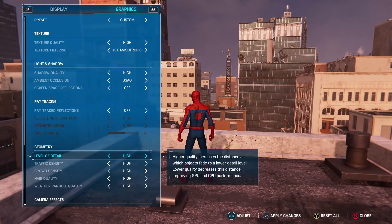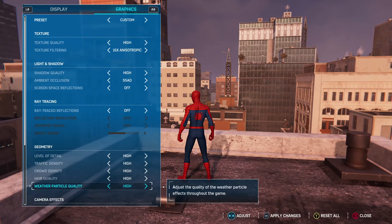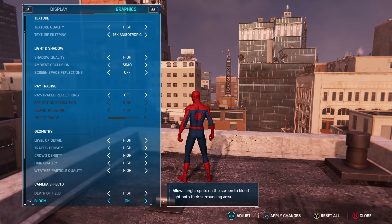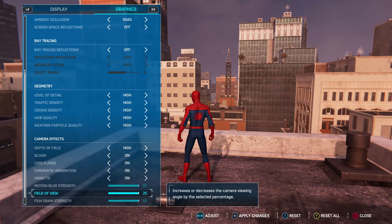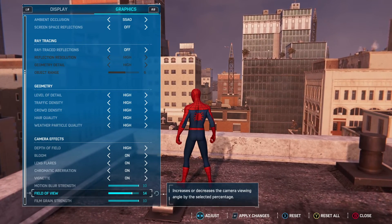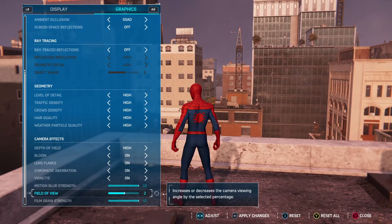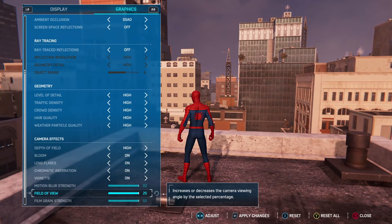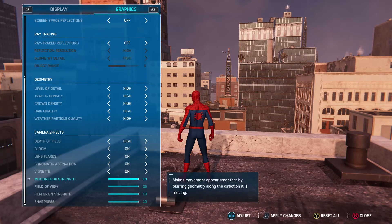You can put the remaining graphics options on High if your machine is capable. I have a 9700K, 16GB RAM, and an RTX 2060 OC — all overclocked — and I run everything on High with great FPS. These settings are personal preference. For Field of View, stock is at 0 which feels close to the character; I set mine to 25 so I can see a bit more on each side.